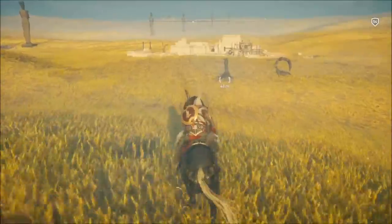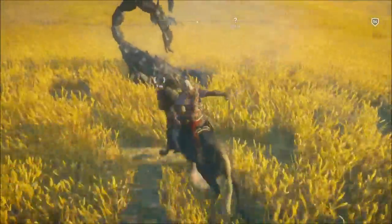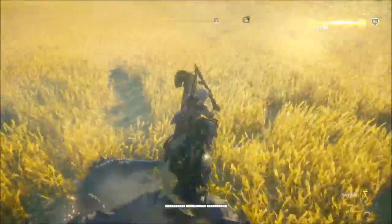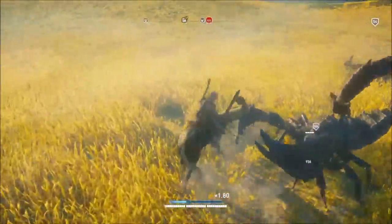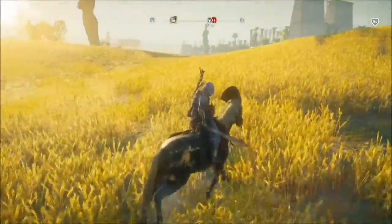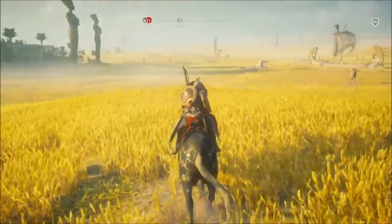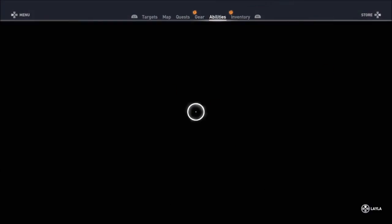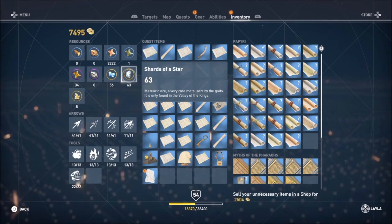Alright, here we are — we're going to kill two more scorpions. And there we go. So that was about six scorpions that we just killed. Now as you can see in my inventory, look at that — I think we had about 51 to start out, now we've got 63.